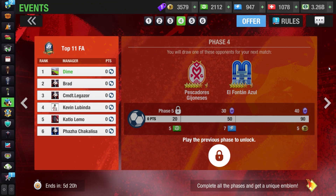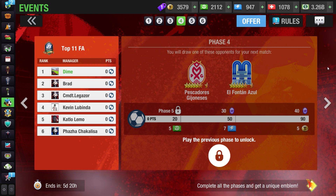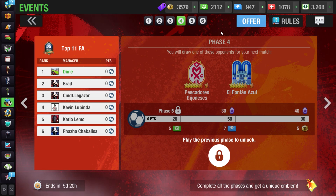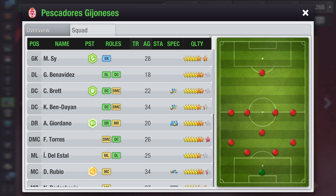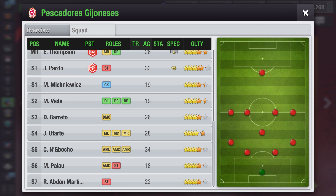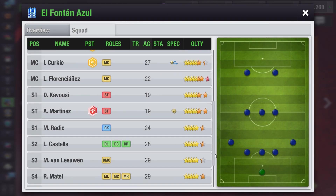In Phase 4 the rewards stay the same, and honestly sometimes these types of events are not even worth doing. But for managers who like to compete and try to get the best rewards, here we are. Again, try to skip this phase as soon as possible — the opponents get tough but the rewards are not that rewarding. The first opponent, Pescador's Jai Joneses, uses a very defensive 4-1-4-1 formation, which can be countered with a 3-5-2 V-style or 4-3-1-2. The second opponent, El Fontenazel, uses a 5-3-2, which can be countered with a 3-3-2-1-1.